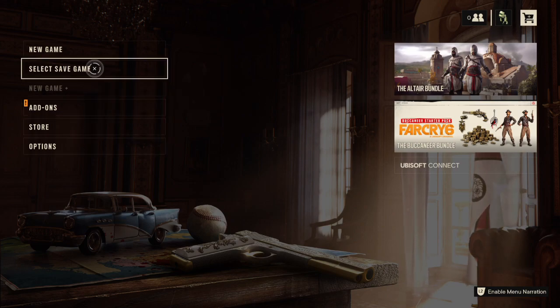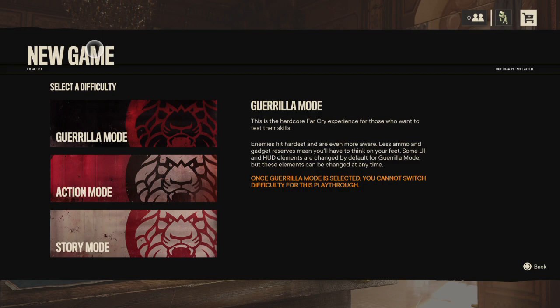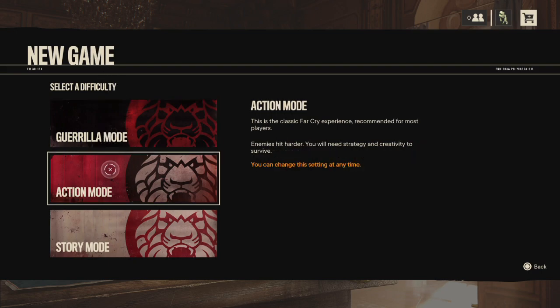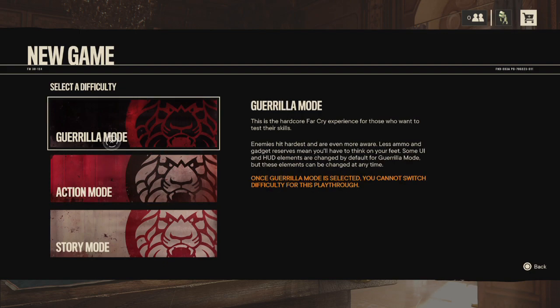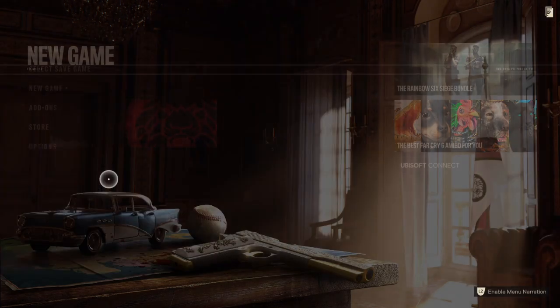So let's start a new game. Oh, here we go — Guerrilla mode, Action mode, Story mode. We're going to go with Action mode, I think — that's kind of like the middle one. This is the classic Far Cry experience recommended for most players. Enemies hit harder; you'll need strategy and creativity to survive. Guerrilla mode is the hardcore experience. I don't need Story mode. Let's go to Action mode. Probably going to be a lot of intro stuff happening here, and hopefully a little bit of a tutorial.